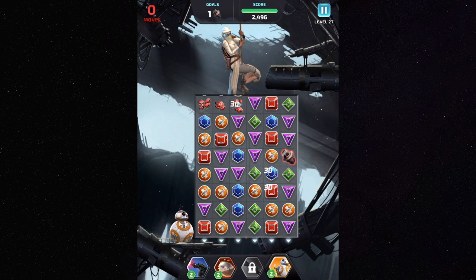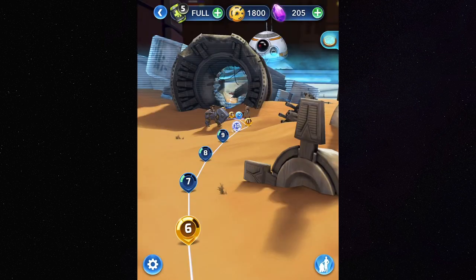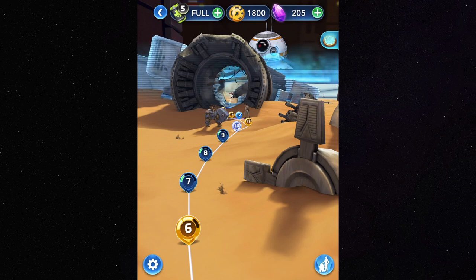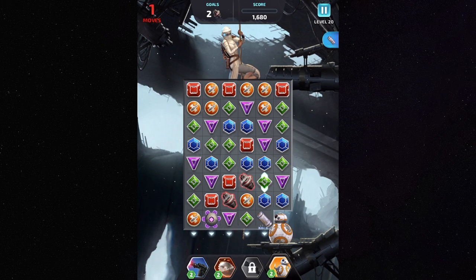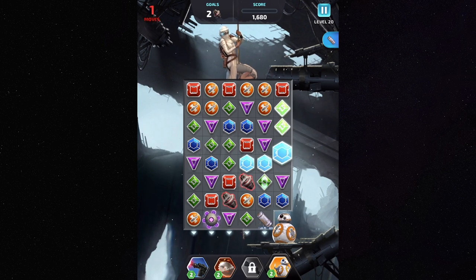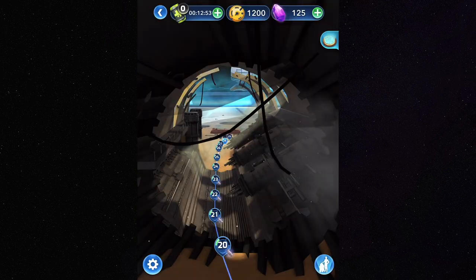I've been using batteries to start the puzzles over again. The problem with this is you are only given five batteries, and each battery takes a long time to charge up — or you can spend crystals to recharge them. So you aren't given many chances to understand how the puzzle works before you are forced to wait before you can play again.